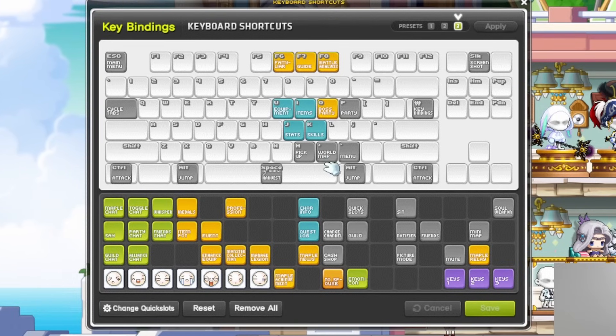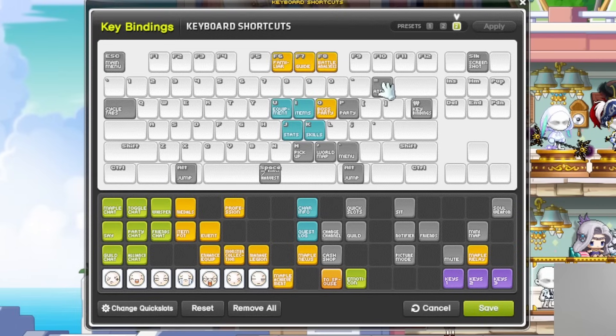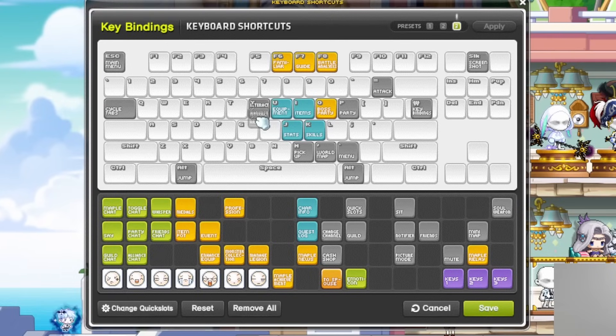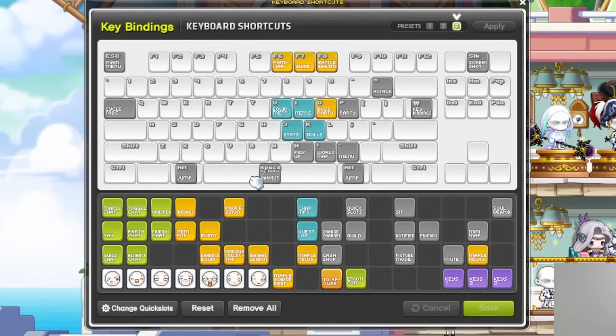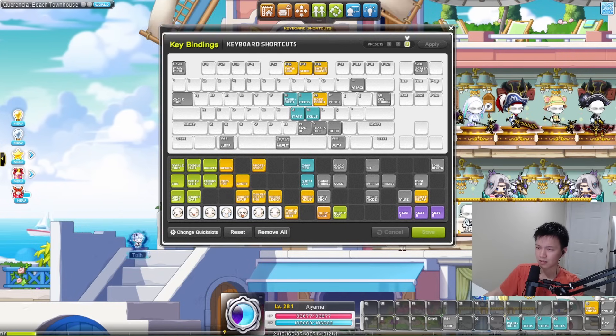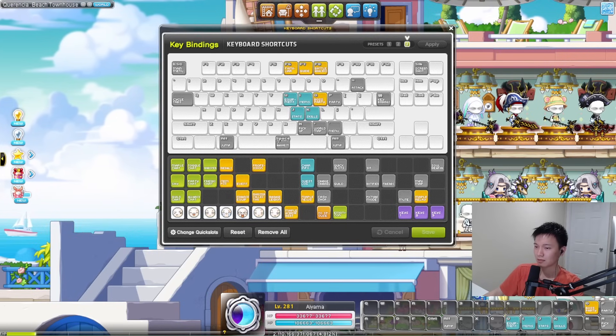Some players will also bind their jump to a different key, as well as binding interact to Y. Because putting interact on Y auto-advances through the yes and no in NPC chat, as well as hitting accept or refuse on those prompts. A lot of players actually put interact on Y as well. I personally just put it on spacebar, because I find it pretty easy and it's useful enough.